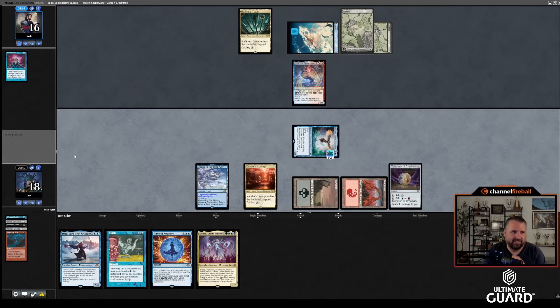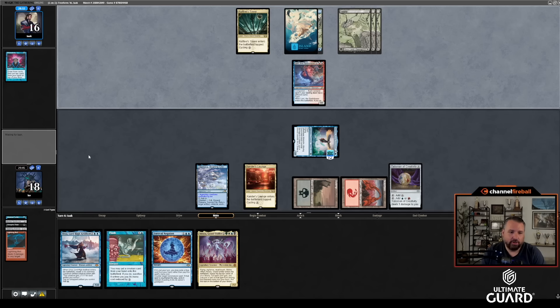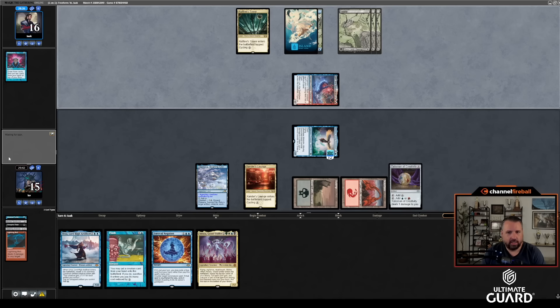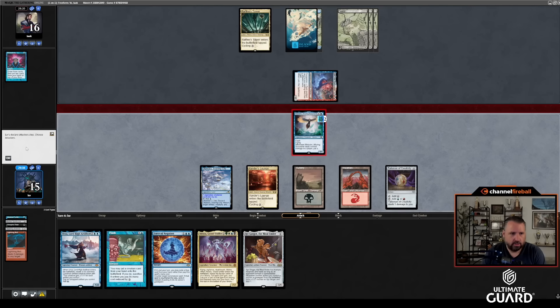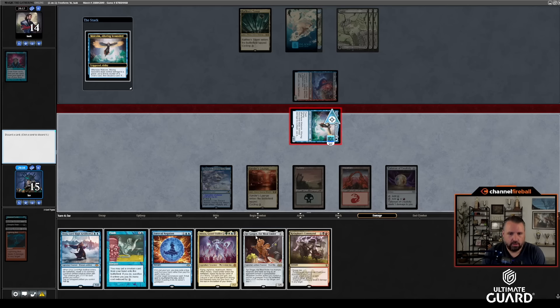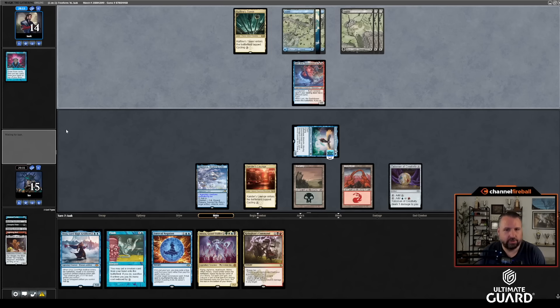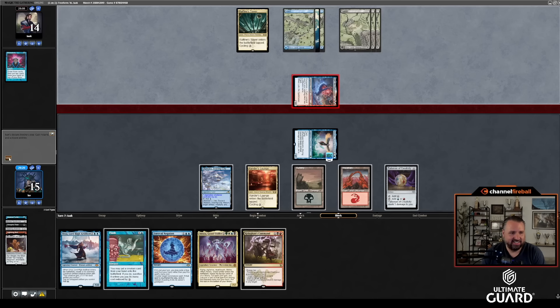Next turn I can cast Flash with Force of Negation backup, hard-cast it, and then don't have to pitch Urza. Sir Ginger — a good card to discard. Attack with Malcolm, pass, I have K-Command up. Land number seven — okay. Thieving Skydiver with no kicker; that shows what's up. Deal two damage and return a creature — I'll get back Walking Ballista and deal two to the Thieving Skydiver. Attack with Malcolm; he has to do something about Malcolm or I'll just discard Atroxa and cast it.